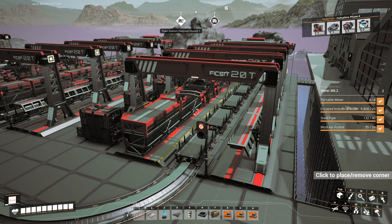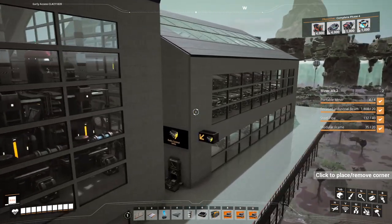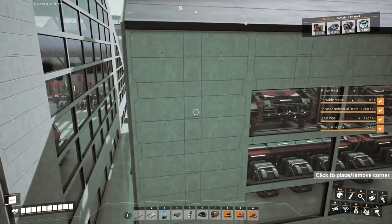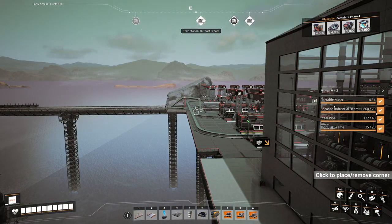Hello once again everybody, welcome back to Satisfactory. There are a few things I need to do right now. First things first, the most pressing thing is our next goal is to unlock nuclear power - not because we particularly need nuclear power, but because we need all the other bits that come along with it.